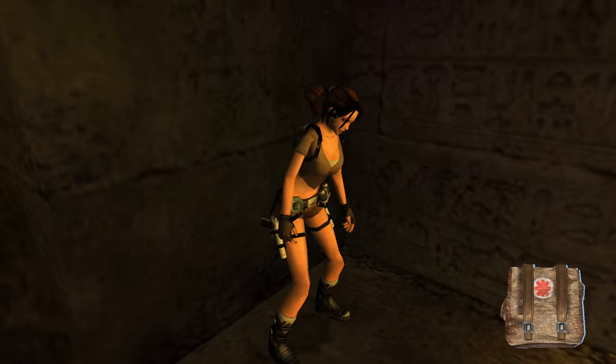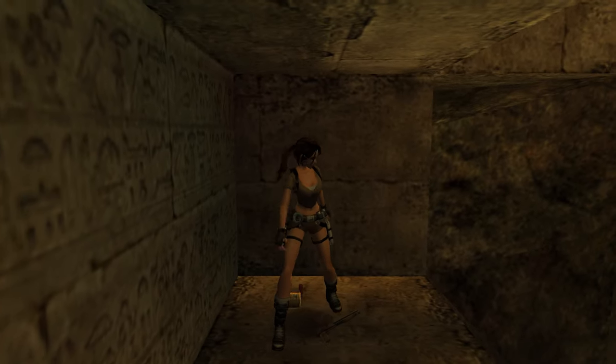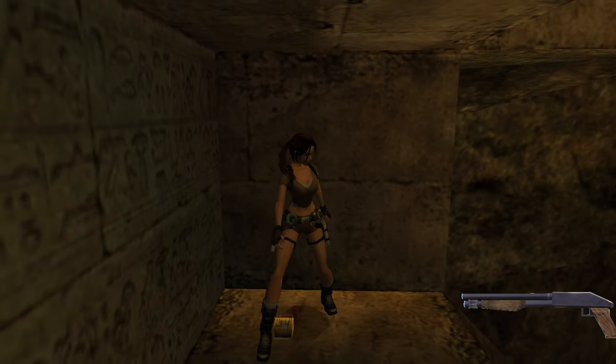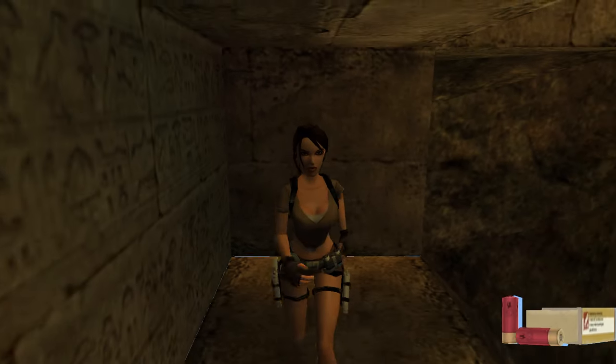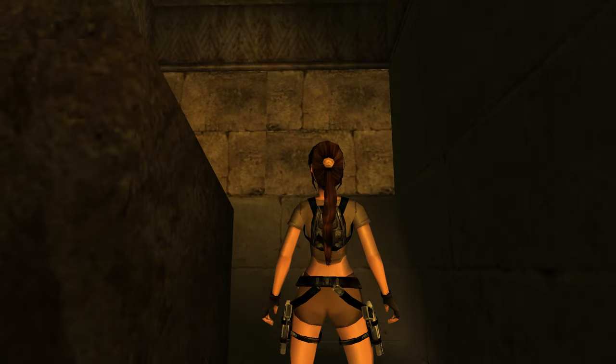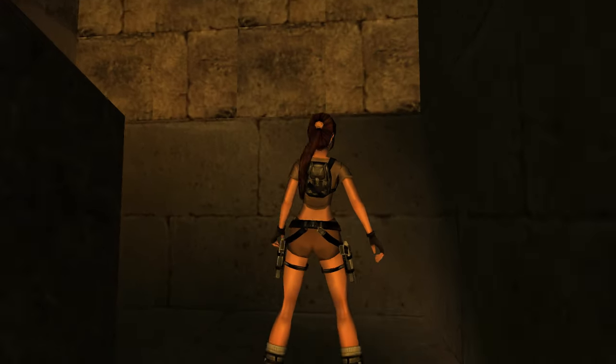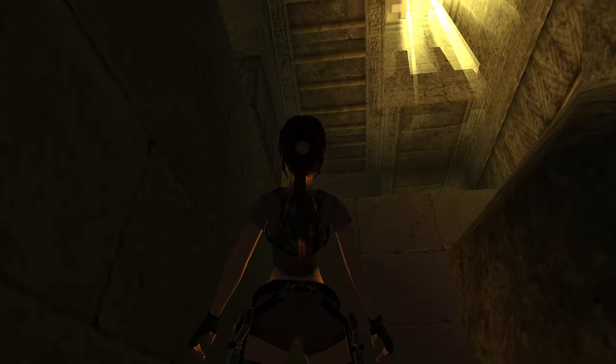We are now in a position to collect the first secret of the level — here we will find a shotgun, which might come in handy later. Let's run through the gap that we opened and we find ourselves in quite a small room. If we take a look around there are some blocks in front of us that we need to open.